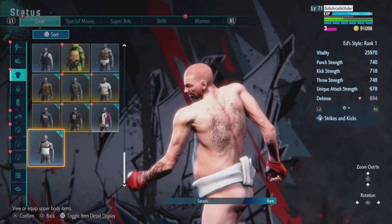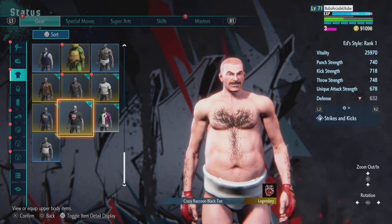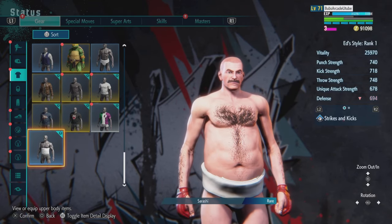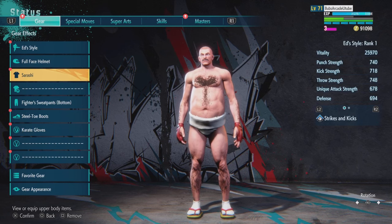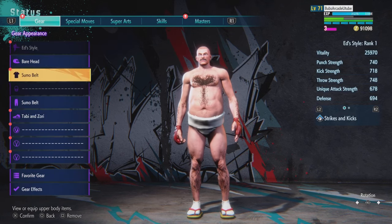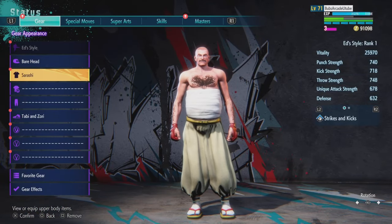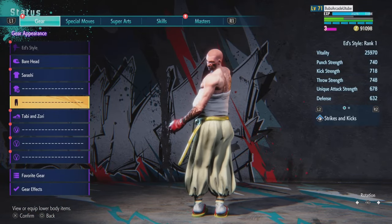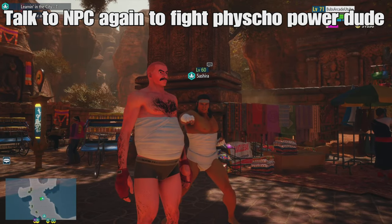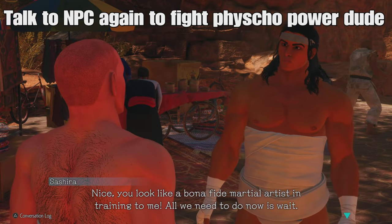Easy peasy - it should be at the very bottom there. We're going to put on the sarashi. You just have to put it on, and then the psycho power character will fight you here to complete the mission. Now that we have that on, we're going to talk to the same NPC again to fight the psycho power dude.